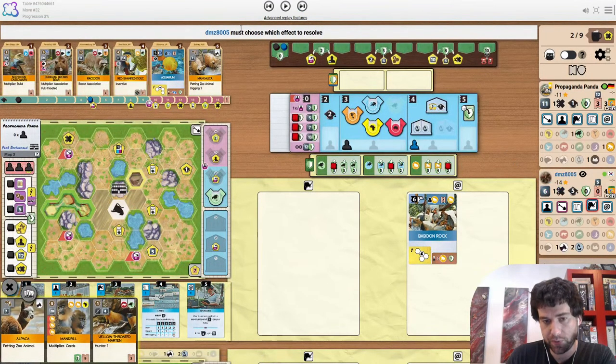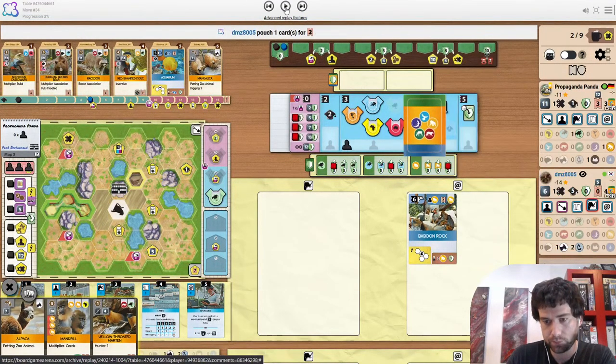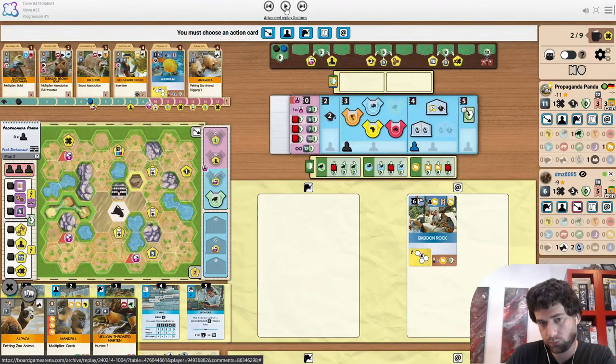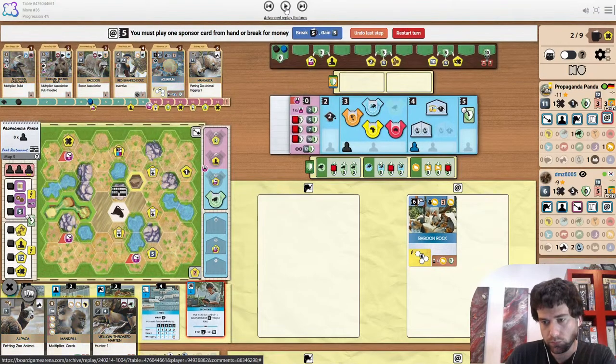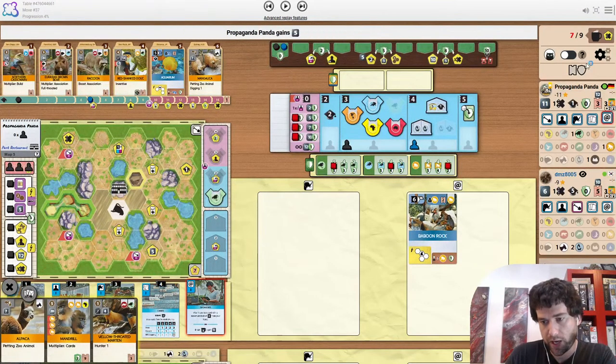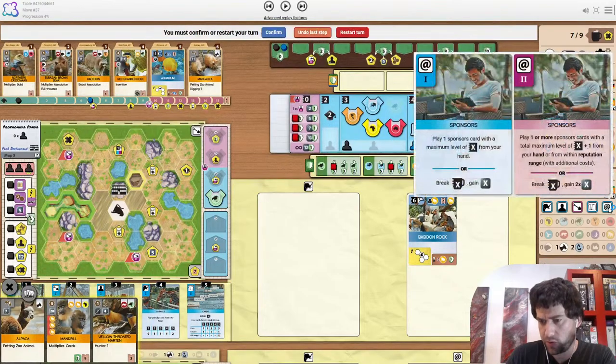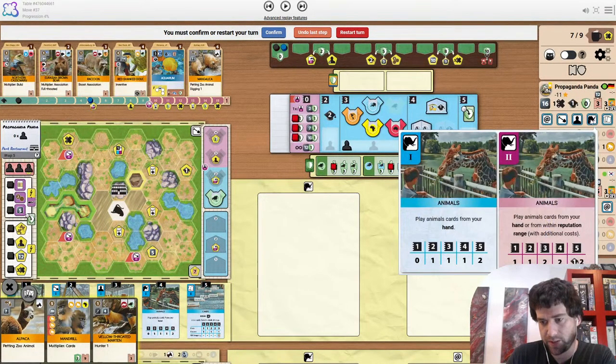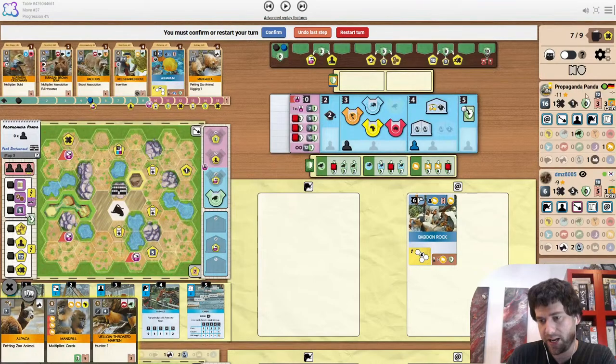Opponent does just play single petting zoo — pouches as well. I like break 5 here. It does let the opponent cause a break before Mr. Panda plays animals, but at the same time it doesn't matter because he already has an income lead. So even if he doesn't get to play animals, it doesn't hurt him that much.